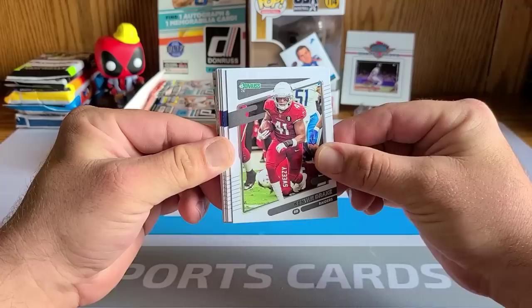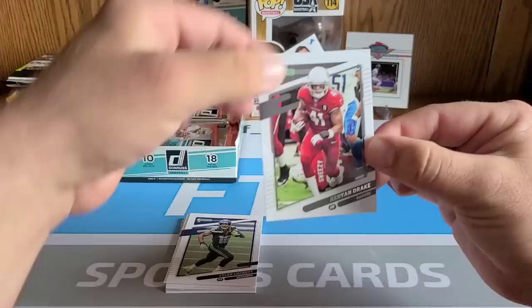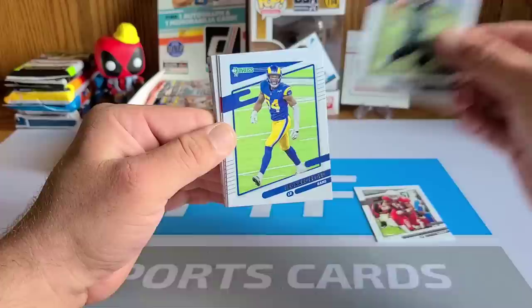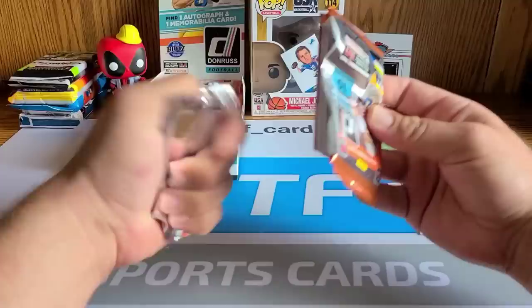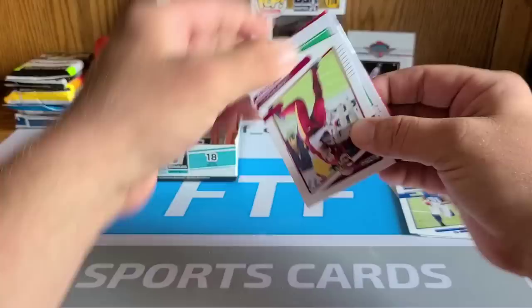Starting us off, kicking it off with your base Donruss '21 design — Kenyan Drake. Pretty standard look for Donruss, nothing too fancy. We've got a Tyler Lockett, Leonard Floyd, Russell Gage, and our first pack I believe is going to have the auto in it. We'll save that and let it simmer. First pack, got a backwards card — we'll see if there's another backwards card in pack number two. Melvin Gordon, Joe Montana, Mo Ellie Cox.